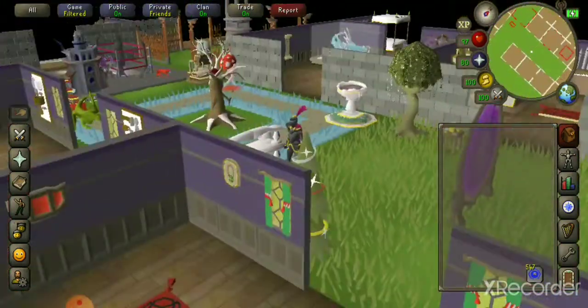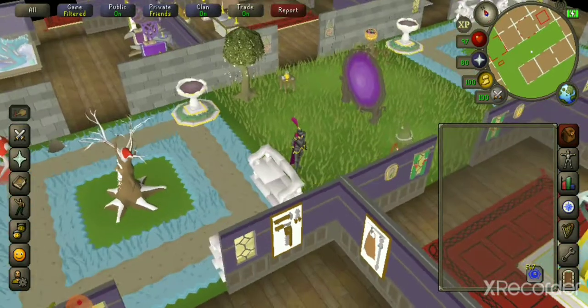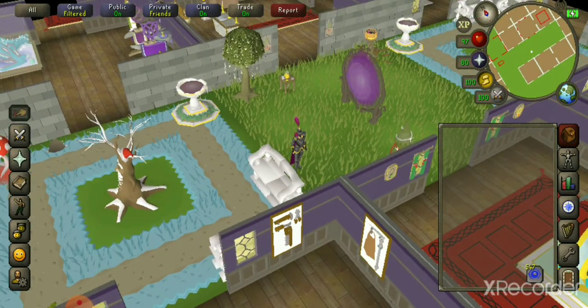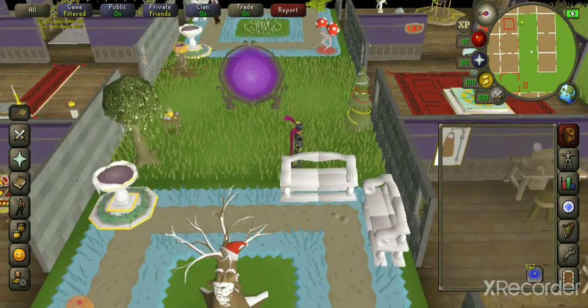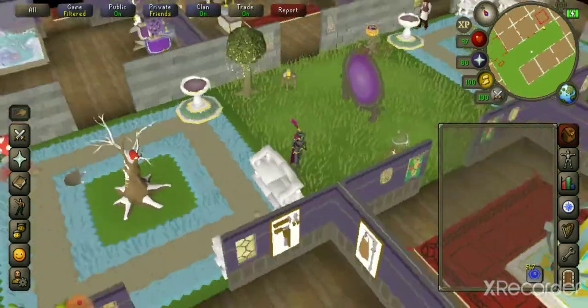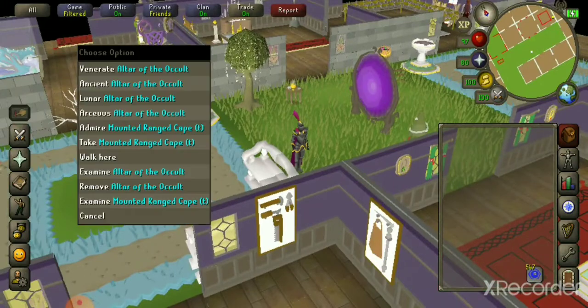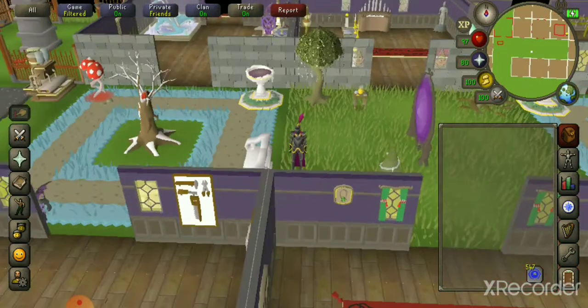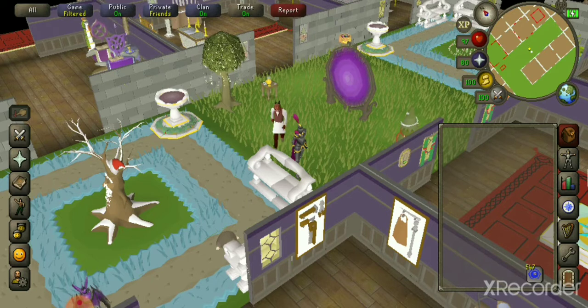Having a max house in my opinion is one of the best things I ever did. By max house I mean all the useful items — my Construction is 84, which is where you get the fully upgraded nexus, and the level before that you get the jewelry box and occult altar. Being able to switch spellbooks anytime, teleport pretty much anywhere, and restore your health, stamina and spec all with one teleport tablet — it's an awesome investment I'd recommend to anybody.